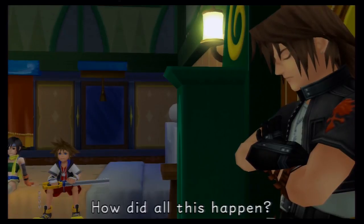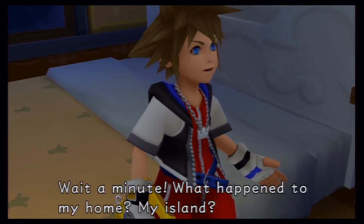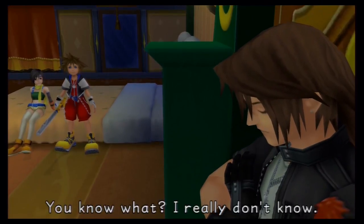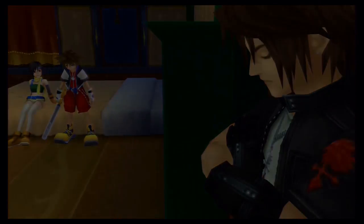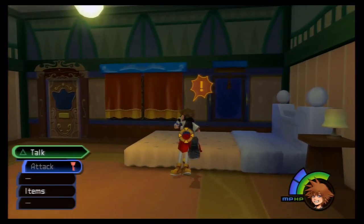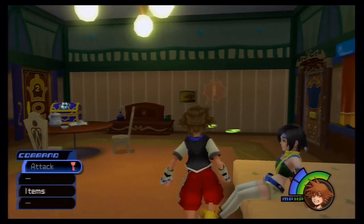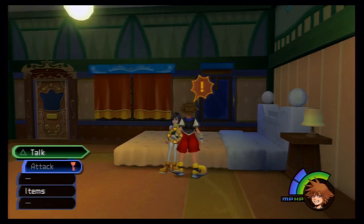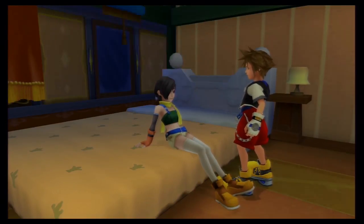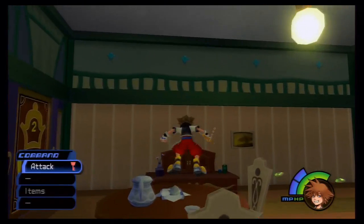Sora wonders how all this happened — what happened to his home, his island? He asks about Riku and Kairi. The story is basically explained. If you talk to Yuffie again, she tells you to think of this as an adventure, and that the Keyblade can open all sorts of locks — give it a try the next time you find a treasure chest or door lock. Right here we can test that on a locked chest and get an elixir.